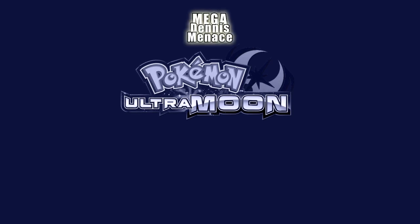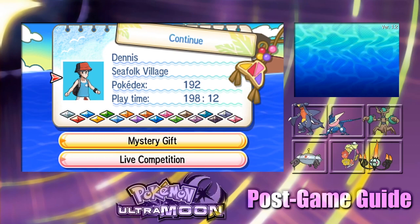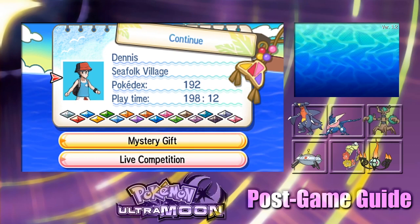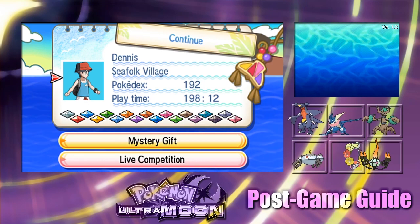Hello everyone and welcome to Pokémon Ultra Moon Post Game Guide. Today I'd like to talk about all the Pokémon you can find in the red Ultra Wormholes on the Ultra Warp Ride, primarily legendary Pokémon.